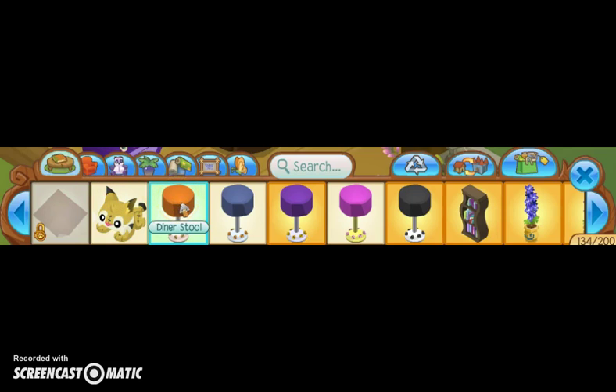I have a brown tile, a lynx plushie, an orange diner stool, a blue diner stool, a purple diner stool, and a pink diner stool. I used those for my speed decorating den video — go watch that to see why I got all those different colored stools. I didn't use the orange stool so I need to recycle it. I also have a black diner stool and a wavy bookshelf.